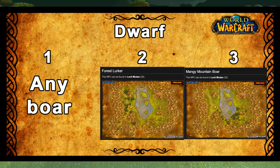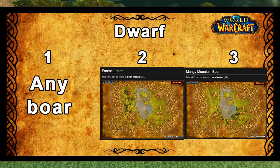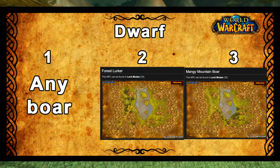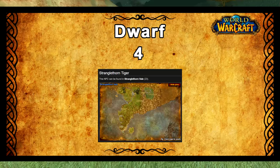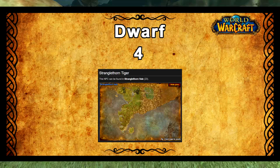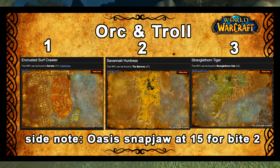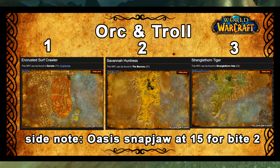For the Dwarf, you should first tame any boar you can find, then when you go into Loch Modan tame a Forest Lurker (a spider) to get Bite rank 2, then tame a Mountain Boar — or keep the first boar. The point is we want to give the boar the higher rank bite spell, because the boar doesn't actually learn bite on its own. You need to tame another pet to get bite for your boar. Again, at level 32 get the Stranglethorn tiger for dash — though you're not restricted to keeping that tiger; you can get a different pet like a panther if you want prowl as well. The key is getting that dash ability.